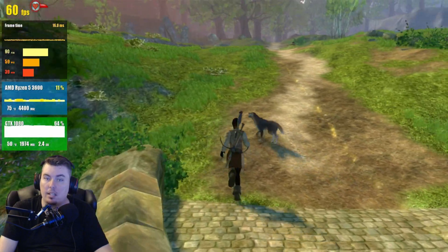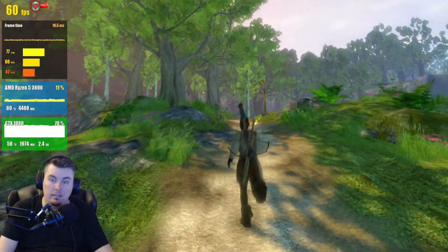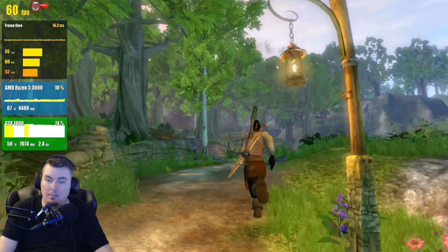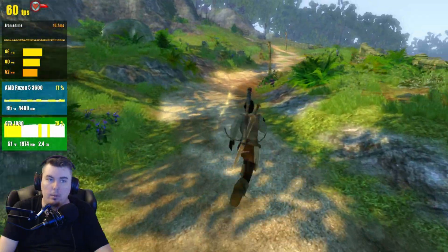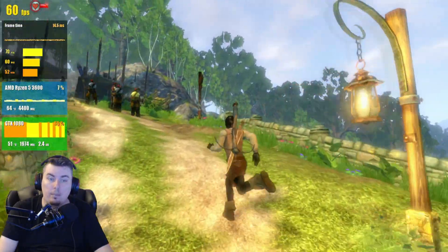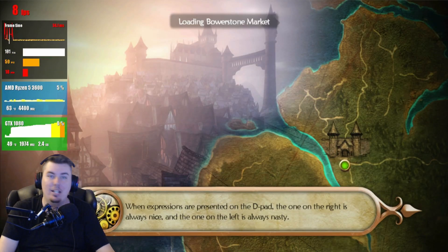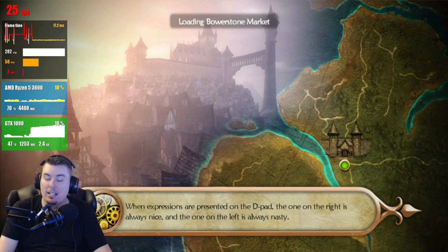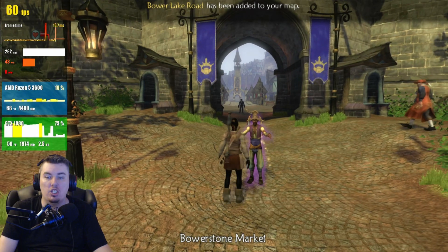We're going to attempt to head into the town, which is considered a heavy place, and we're going to see if we can keep 60 fps. I already know I can without issue, and then we're going to try 2x resolution — so we'll be going from 720p to whatever it ends up being. I just pushed him out of the way and he was gone. Being chaotic in these games is so much fun!